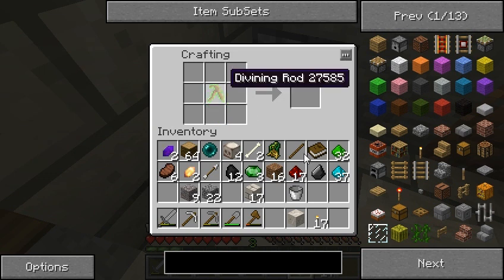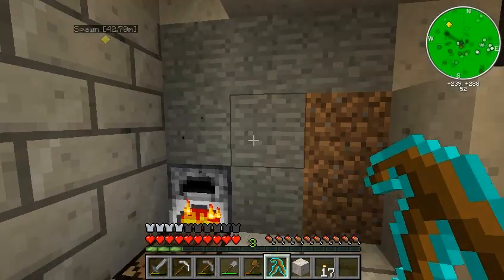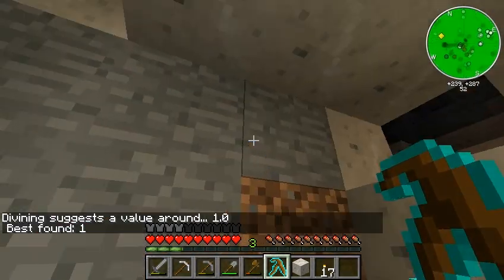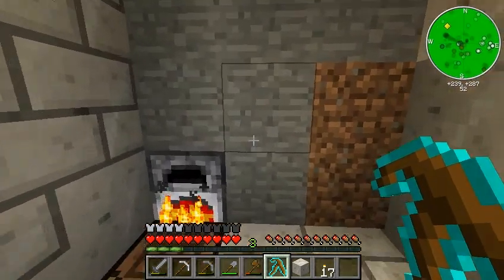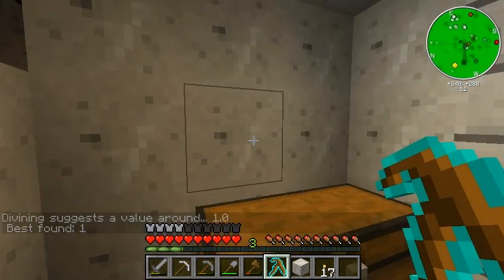And then we will upgrade this divining rod - just use the old divining rod surrounded by the new covalence. This one is almost useful. I think it digs 8 deep, or maybe 16 deep, and then it's a 3x3 block. So if you click on the middle here it'll tell you what's 8 deep in this square all the way back. And it tells you what the best found item is - in this case it's EMC value 1, so it's stone, cobblestone, dirt, marble, etc.